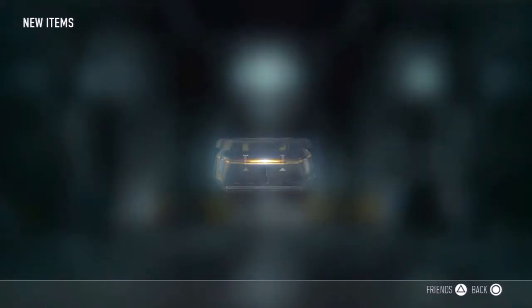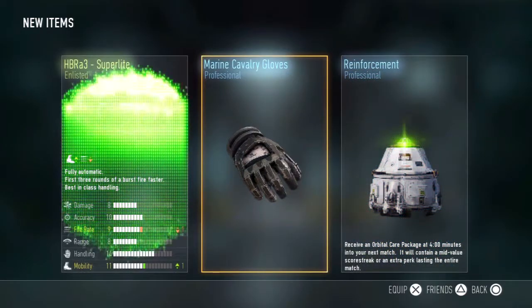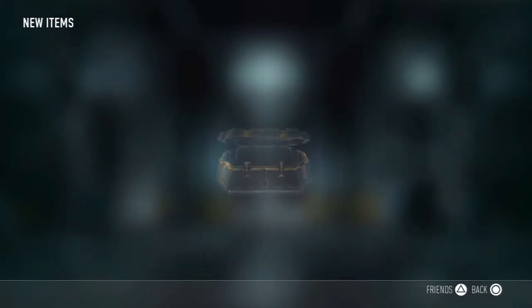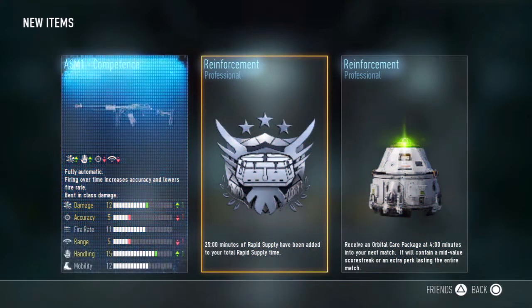The fourth one will be a pair of gloves and a reinforcement. The fifth one will be an HBR Super Light — I might use that. The sixth one will be a reinforcement, another reinforcement, and then an ASM-1.